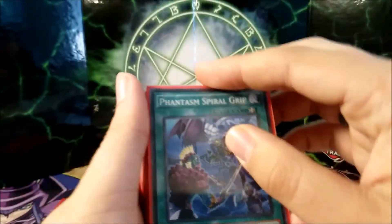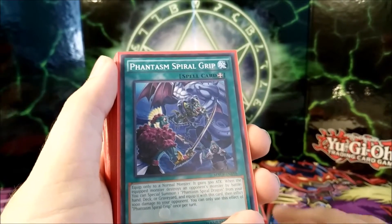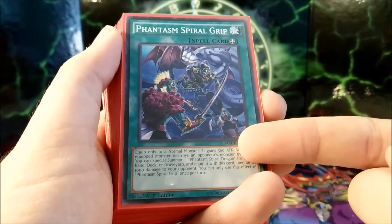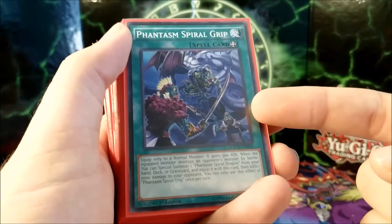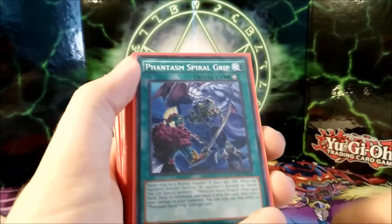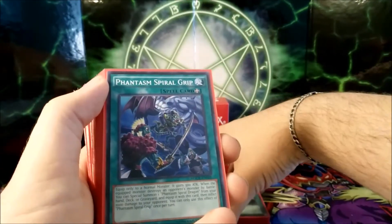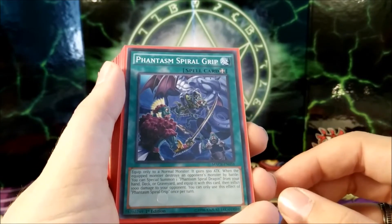One Phantasm Spiral Grip. A lot of people would play more Phantasm Spiral equip spell cards, but I do not focus this deck on that archetype — the main focus is Metal Foes and Pacifis. Spirals are just there for the fun of it. This card gains 500 attack to a normal monster, so you can get Gold River to 2400, which is great. When the monster equipped with this destroys an opponent's monster by battle — it doesn't say 'send to the grave' — so even heroes with Dark Law wouldn't affect Spiral Grip. You get to special summon the Phantasm Spiral Dragon, and once equipped, your opponent loses 1000 life points which is pretty big.